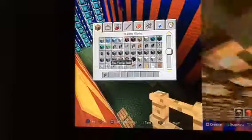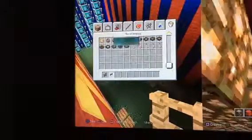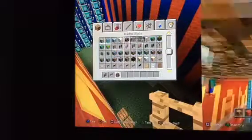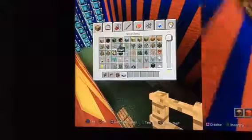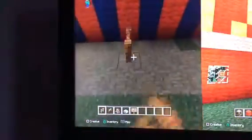So now guys we're going to get some new blocks. You'll need bookshelves, your slabs, and your signs. First you're going to start with the counter, go along, then do that. I'm going to change the floor to blue wool — it's going to be stripes again, so one's going to be blue and one's going to be red.